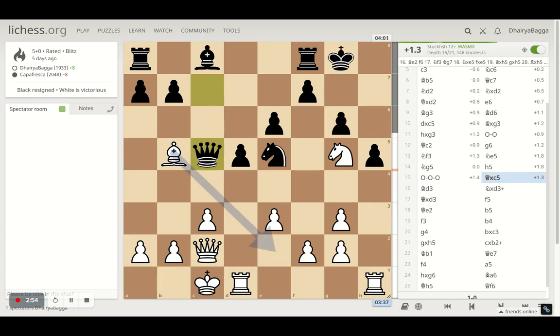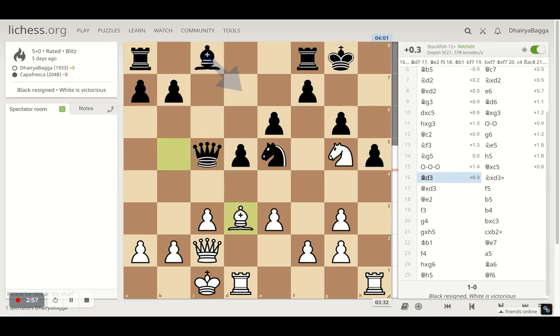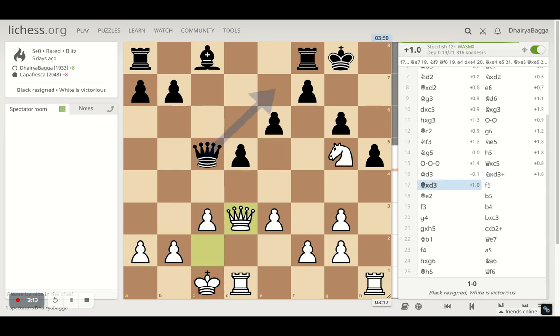My opponent takes the free pawn that was lying there, and I went with bishop onto d3 with the idea of maybe sacrificing the bishop someday on g6. My opponent takes the bishop straight away with the knight and I take back with the queen, and things look pretty even here.